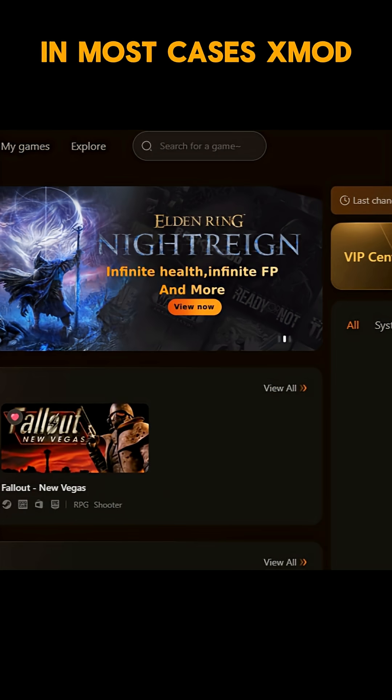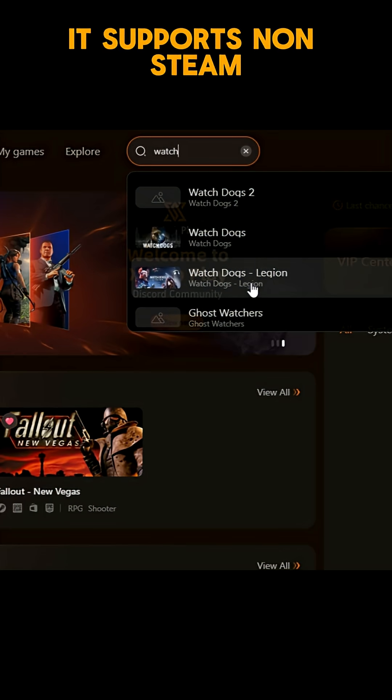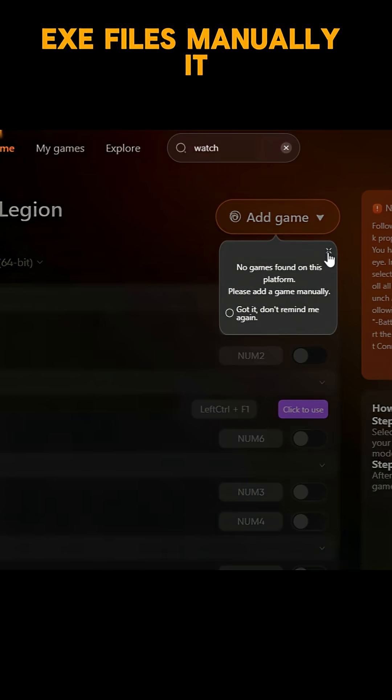In most cases, Exmod will automatically detect the games installed on your system. But if it doesn't, you can easily search for your desired games. It supports non-steam games too, whether you bought them from other stores, or just want to browse for the .exe files manually.